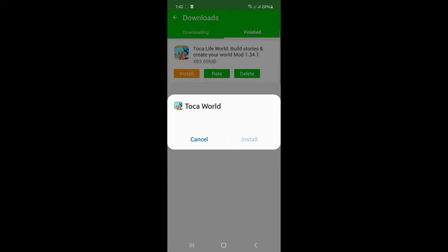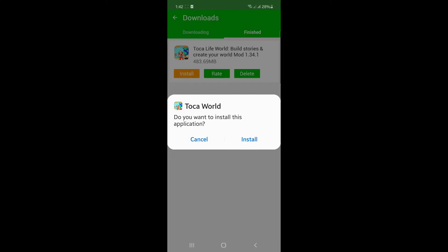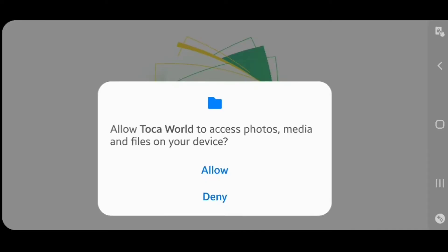And go to your settings and allow from the source. Then go into the arrow and then install. It's installing. It's app installed, so just click open. And press next and click allow.